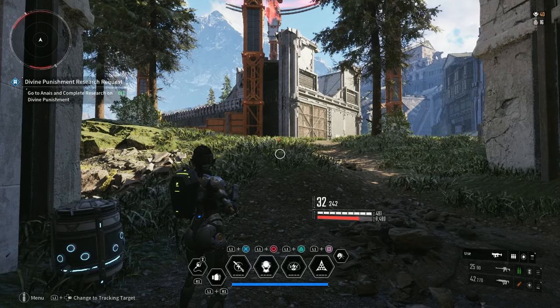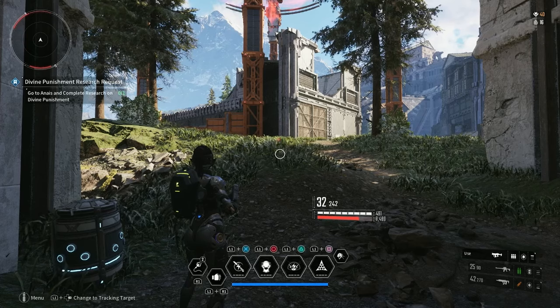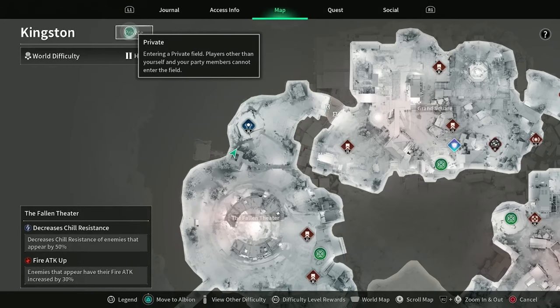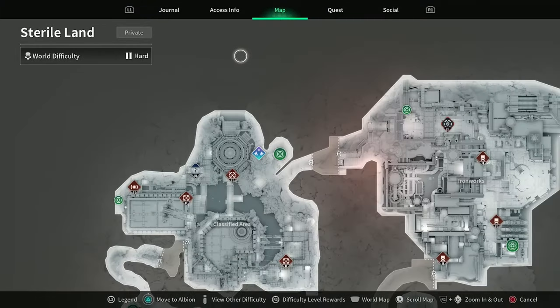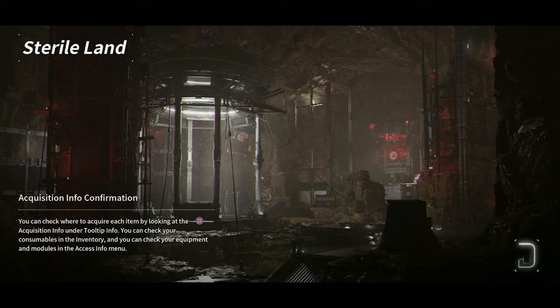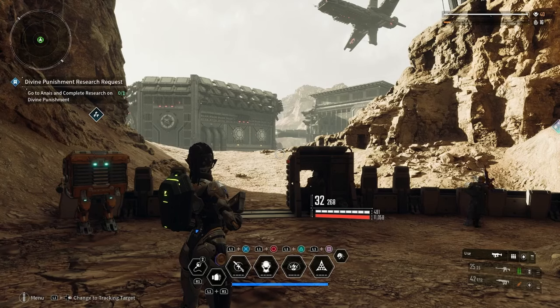If you are a Sharon player and you've run into this problem and want to avoid it, go to your map in the top corner. Where it currently says private, it would normally say public. You can click on a zone — like Sterile Land, for instance — and switch it to public to load into a public zone, or do the same to go into a private zone so you can get away from anyone messing up your grinding. Feel free to go into private zones if you want to.